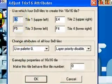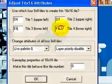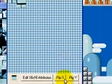D6, D7, E6, E7 — and we flip it, flip it, flip it. Alright, we're set.